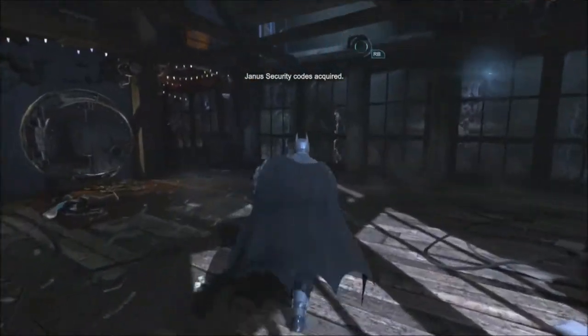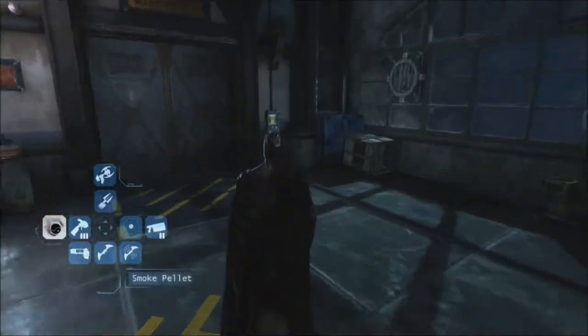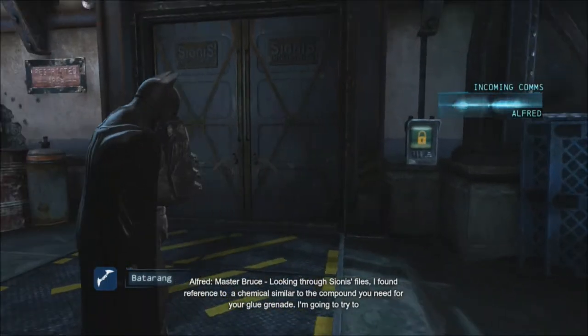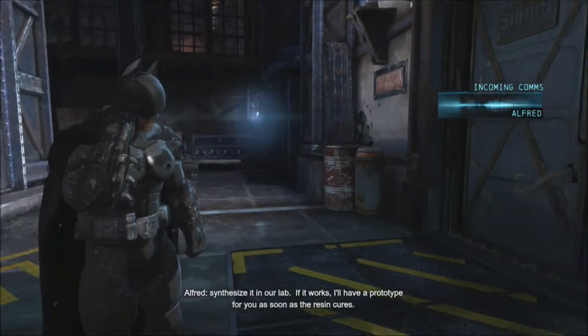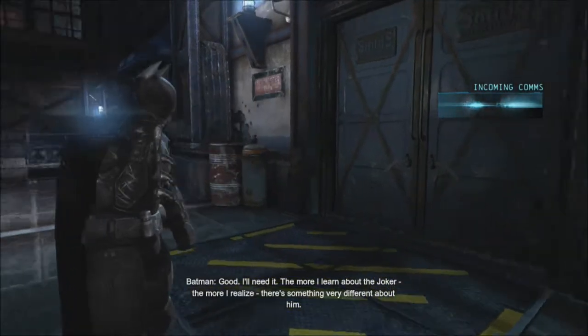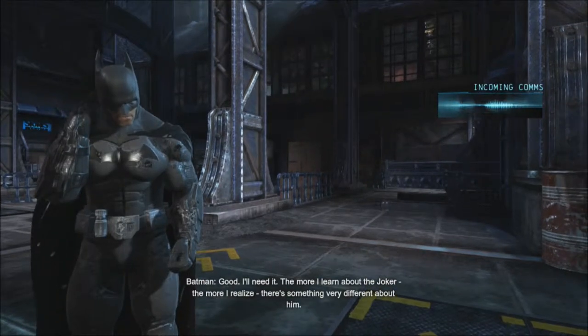That's good. Can we jump out these windows? No — it would have been cool if we could have. Let's hack this door. Alfred: 'Going through Cyanus's files, I found reference to a chemical similar to the compound you need for your glue grenade. I'm going to try to synthesize it in our lab — if it works, I'll have a prototype for you as soon as the resin cures.' Good — I'll need it. The more I learn about the Joker, the more I realize there's something very different about him.